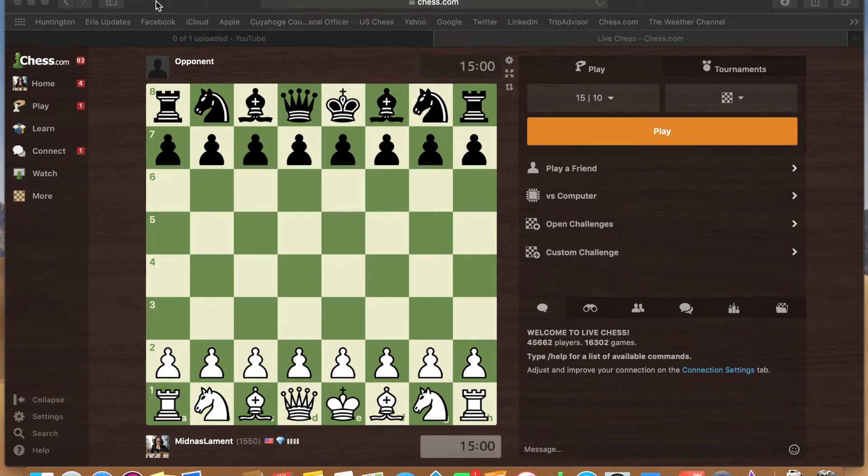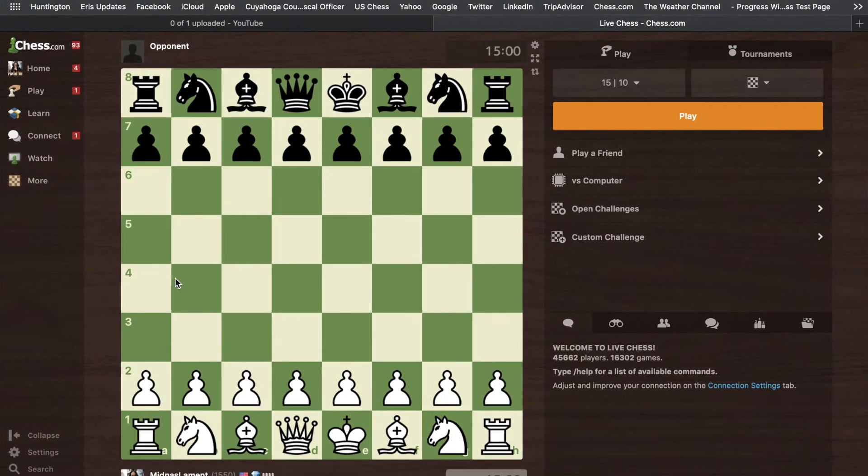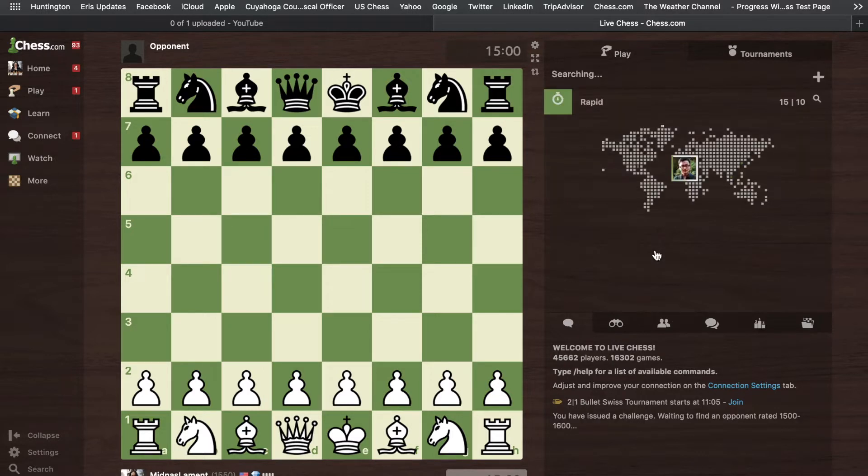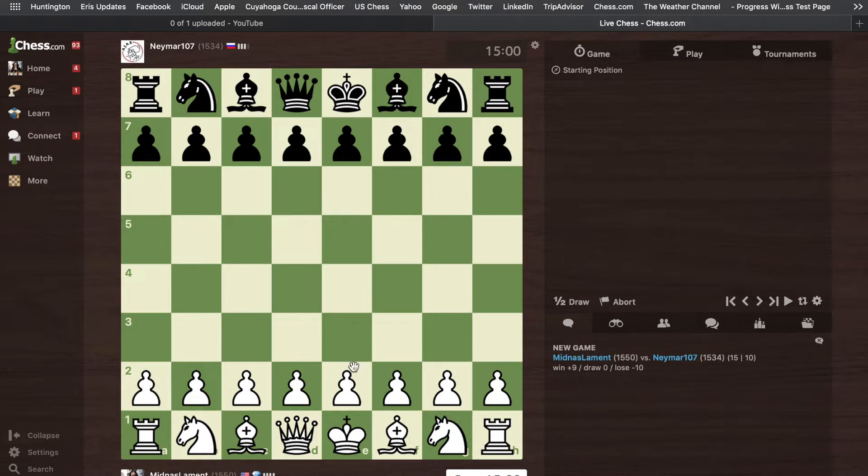Hi, this is Stacia and it's time for another training game. I'm currently rated 1550 and I'm going to set a goal — I'm aiming to reach 1700 by the end of the year. That gives me a little less than two months. I'm playing a big tournament in a couple weeks, the Kings Island Open, about a four-hour drive, and I think playing those tournaments really helps you improve.